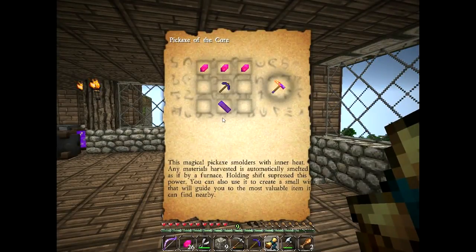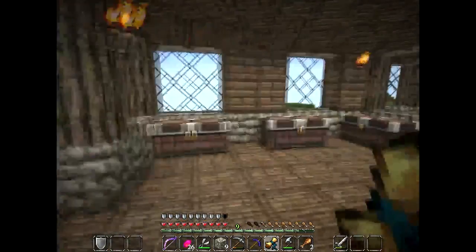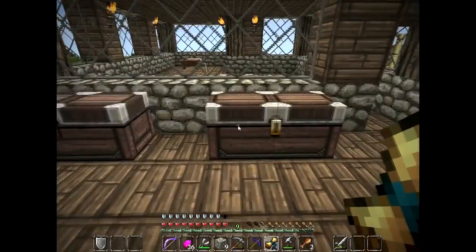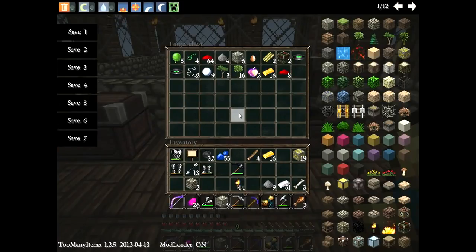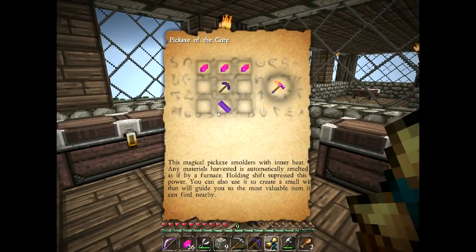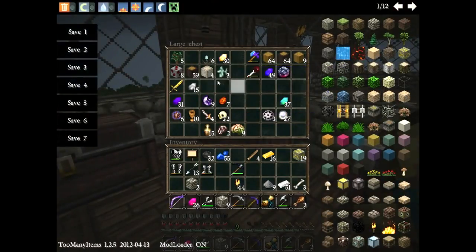According to the master plans, we need some enchanted wood, which I do believe we have. We need some Thaumian, and we need some fiery crystal. I do believe we had enchanted wood, but I may be mistaken. In fact... I don't have any enchanted wood!